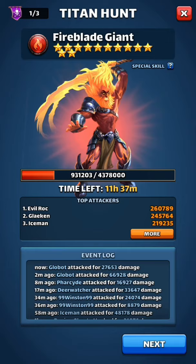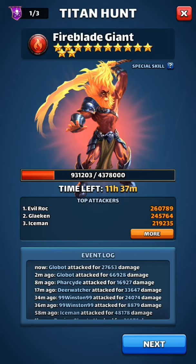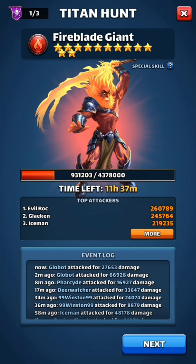We have a titan up right now — this is a 12-star titan. This works exactly the same whether you're fighting 12-star titans, two-star titans, or five-star titans. There are rare titans out there that are a little different, but generally it works the same way. The only difference is that rare titans usually reflect a color — for example, a purple titan is going to reflect purple, meaning it deals damage to your purple heroes.